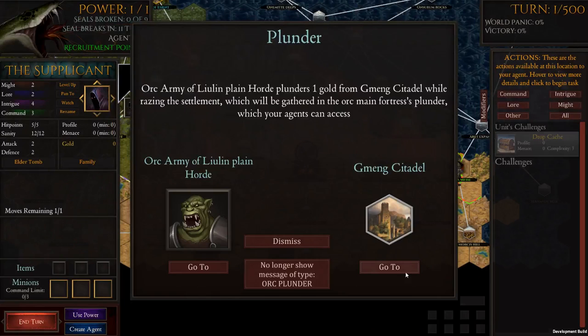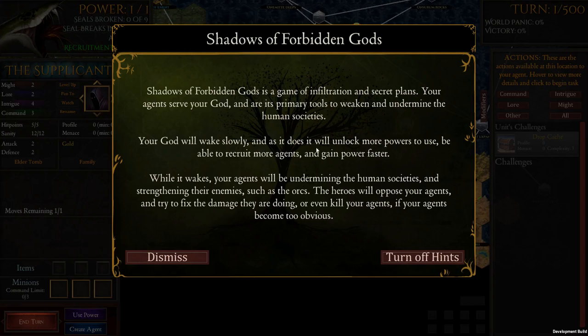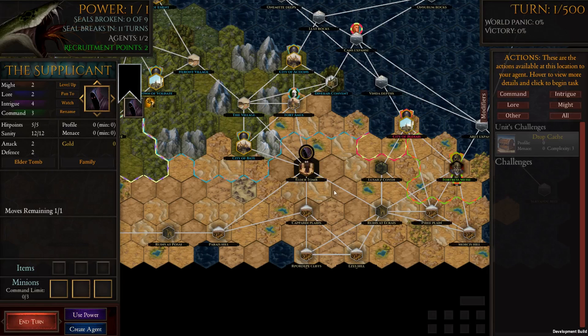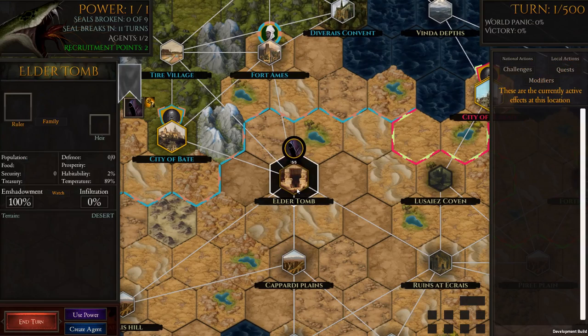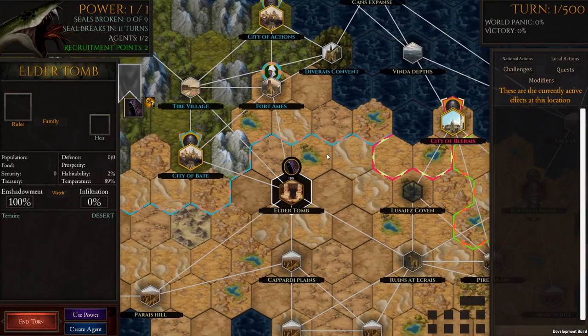An orc army plunders one gold from a citadel — just an event that has happened. The first thing to evaluate is where you are in the world. You start off in the elder tomb if you're playing as She Who Will Feast, and this is actually our source of shadow. What we need to do is corrupt humanity.